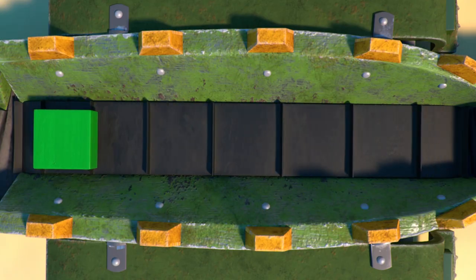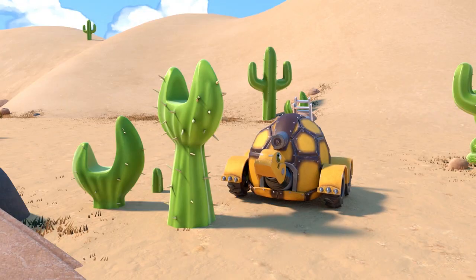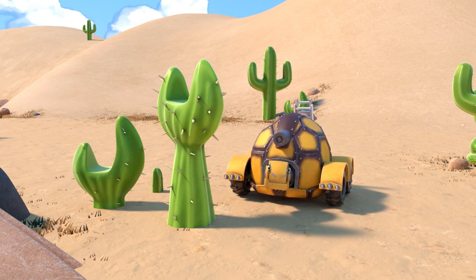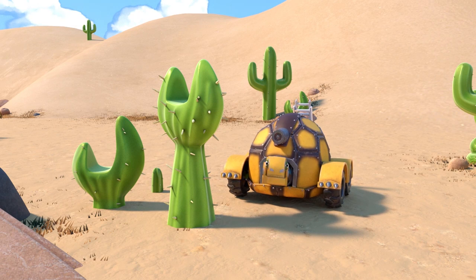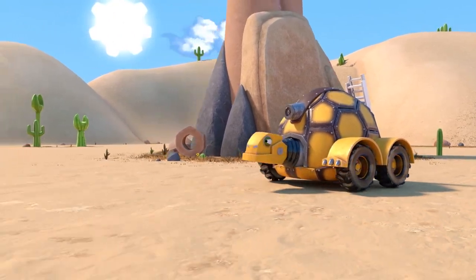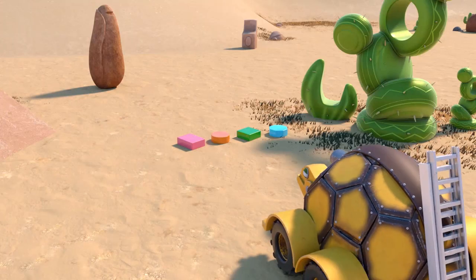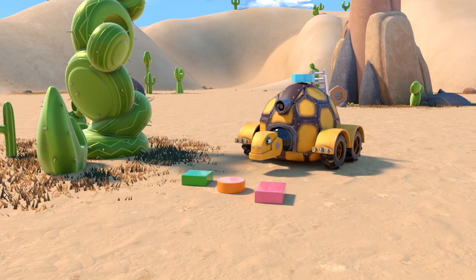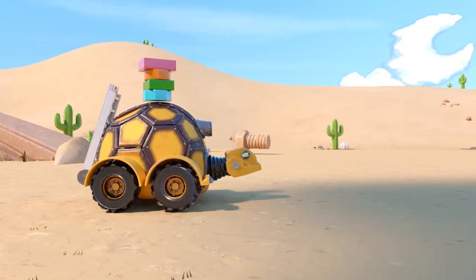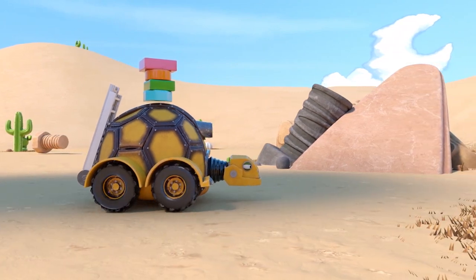Great job! Let's go! Okay, Tructle, there are four different cactus shapes in the desert. Place the shape in front of the same cactus shape. Okay, Tructle, let's find your first shape.